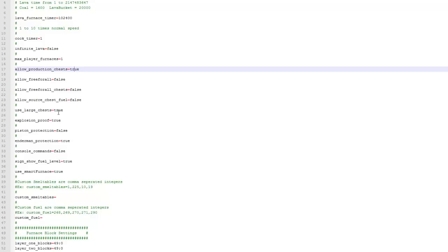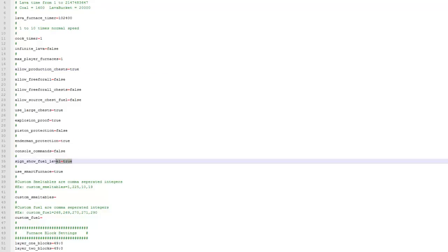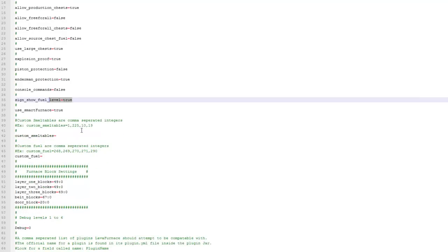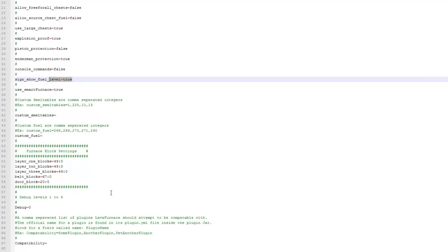Use large chests as well. And then 'piston protect' — I've got this off so people can actually break it with pistons. 'Endermen protect' — this is true so endermen can't take anything. 'Sign for the fuel level' — this is actually off by default so make sure you change this if you want to see the fuel level. I think that's a cool feature and it'd be good on online servers. And then down here you can change what blocks the furnace is made out of.